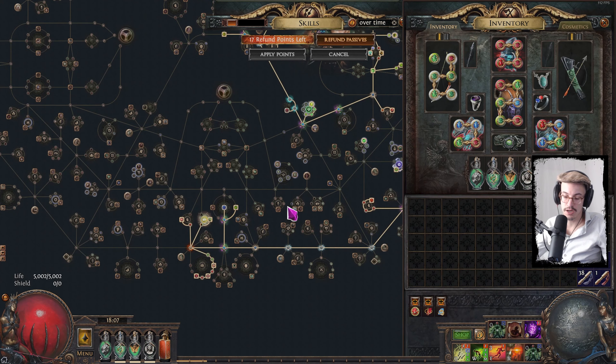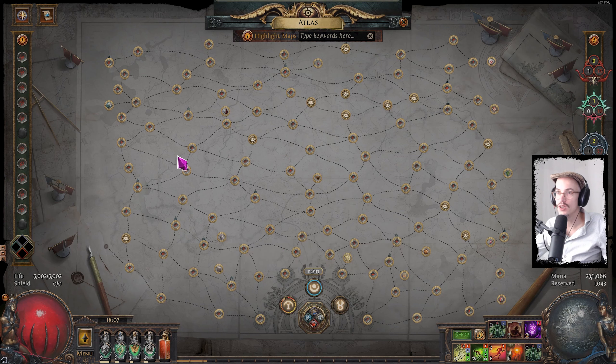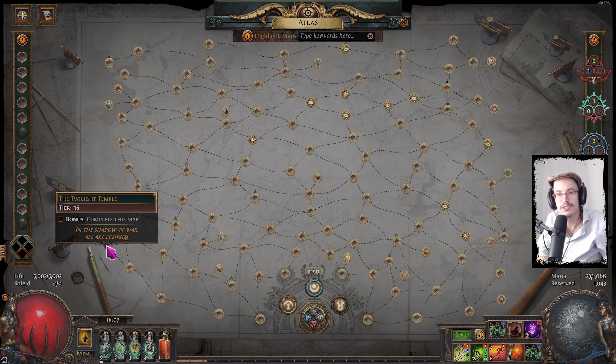I'll go over the Atlas — I've got 114 out of 115. Pretty close. The only one I'm missing is the Twilight Temple. The new GGG change where portals don't give unique maps anymore has hurt me quite a bit. Normally a week into the league I'd definitely have my 115 map completion, but I just don't at the moment. There are divination cards for it which sometimes drop, but it's rare.